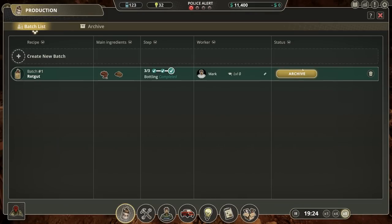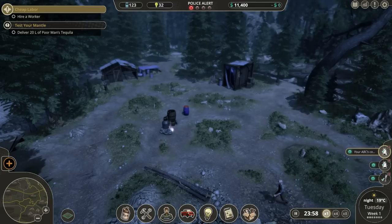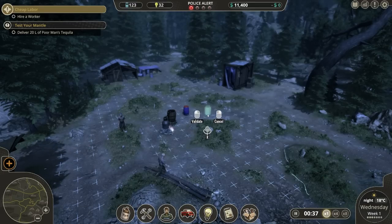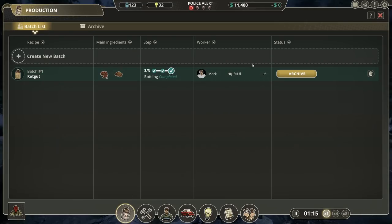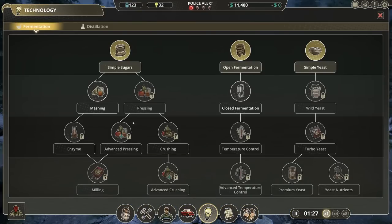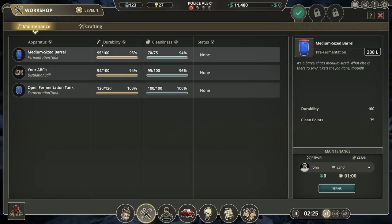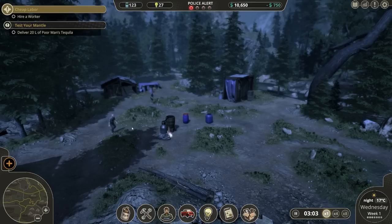We're going to get 32 mastery points, which is pretty good. Your ABC is completed, crafting is done, and quest 'well equipped' has arrived. So we should be able to do that — cheap labor, hire a worker, deliver 20 liters of poor man's tequila. Let's immediately start doing the poor man's tequila. That is agave syrup and also corn syrup. We need to do a pre-fermentation apparatus, of course — that's what we needed. I believe that's mashing — unlocks a mash ton, a pre-fermentation apparatus for processing complex sugar. Let's do that. Let's go into the workshop and craft pre-fermentation — the old cauldron.